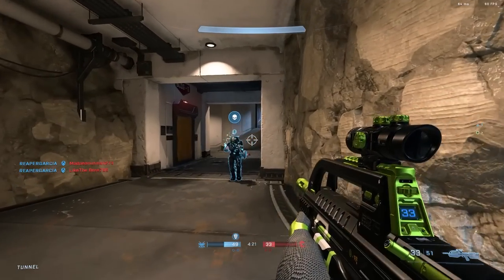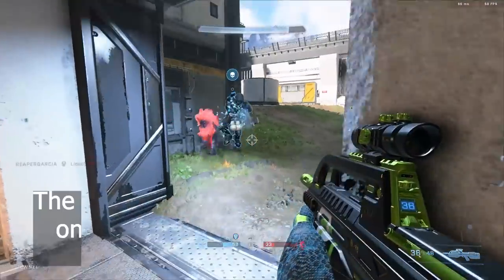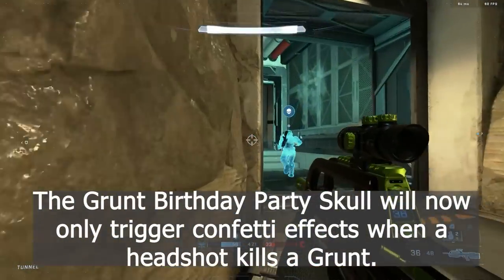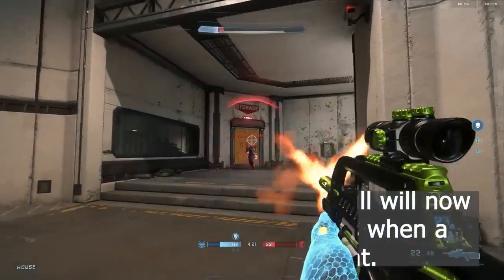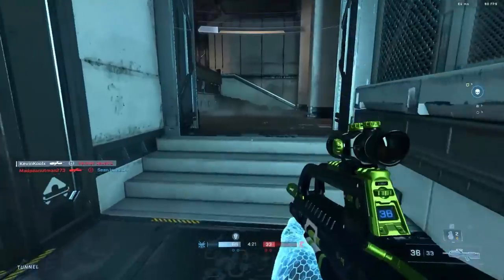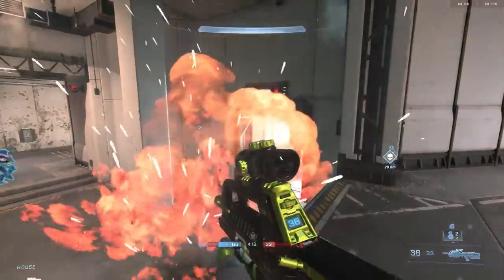The Grunt Birthday Party skull will now only trigger confetti effects when a headshot kill is made on a grunt. I actually disliked that the skull would trigger on everything you killed — now it's properly limited to grunt headshots, which I really like.